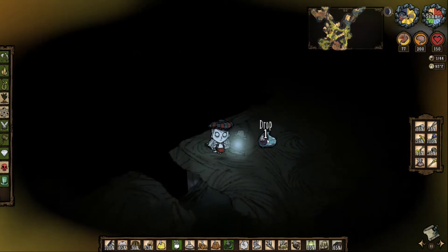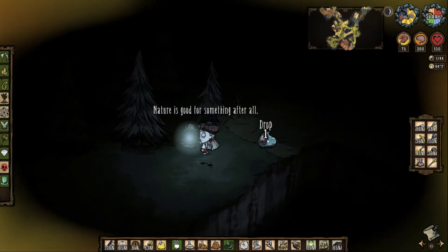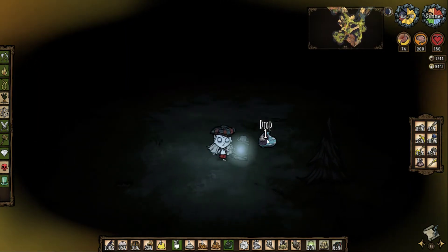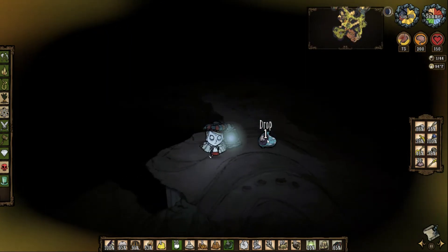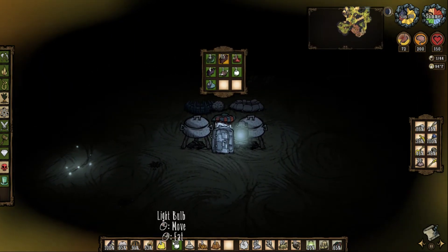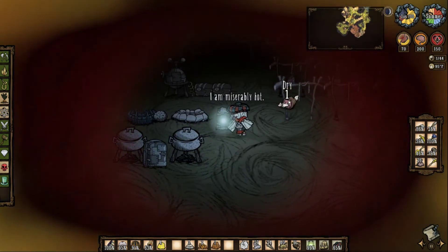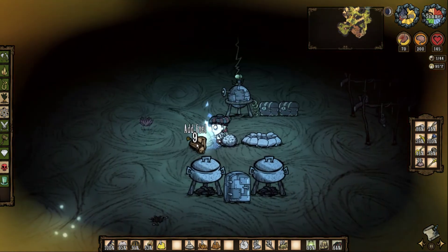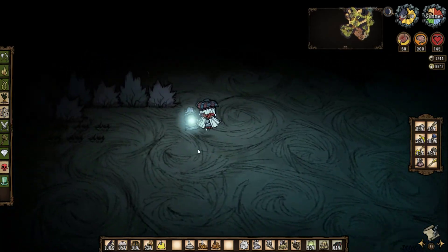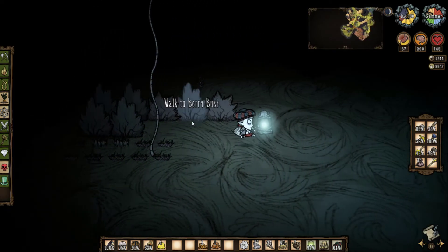Primarily you're gonna be living off monster meat and a bunch of other stuff down here - vegetables, mushrooms, cave fruits here and there. That's mainly what your diet is going to consist of in the caves. Stock up when you can. You're gonna want to have berry bushes for filler and twigs, and probably one birdcage. We just need to juice up our lantern and then we have meat for later.